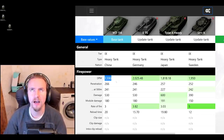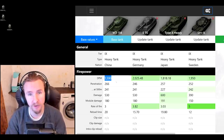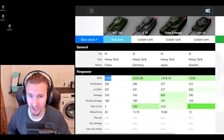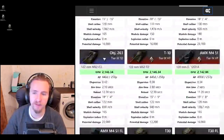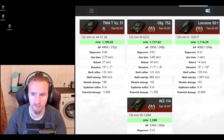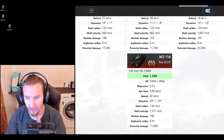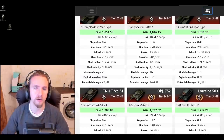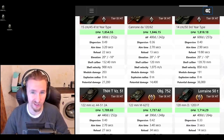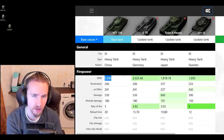Immediately you should notice this vehicle has abysmal DPM — and I'm not using that word frivolously. 1590 is lower than the lowest of any tier 9 vehicle apart from the GSaw, which is a British light tank. It's not just bad compared to tier 9 and tier 10 tanks; it drops below even the TNH VZ-51, which uses an autoloader, by at least 10%. It's also significantly lower than the vast majority of tier 8s.